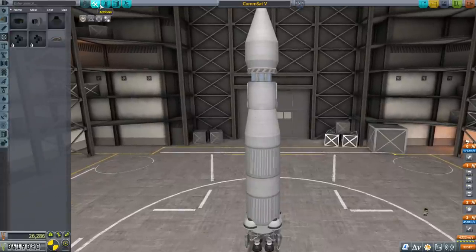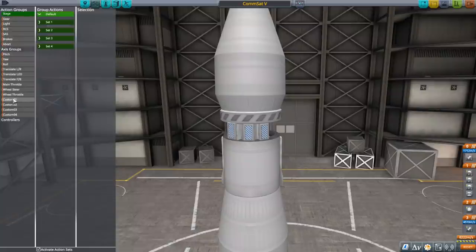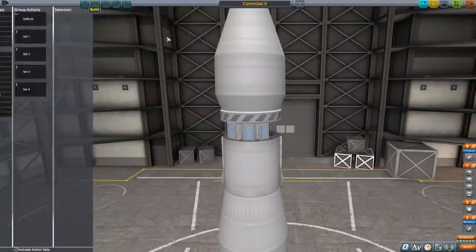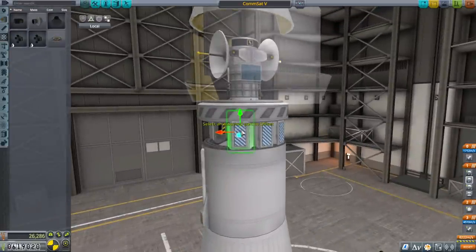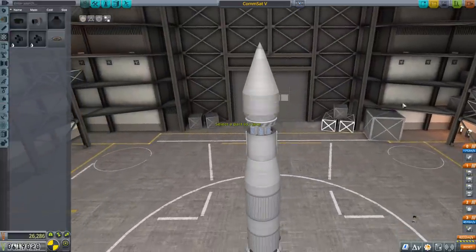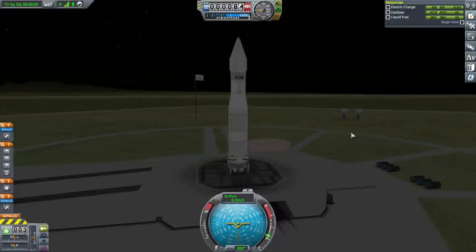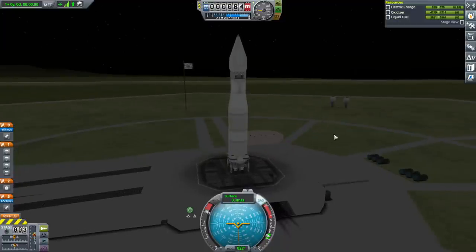For now we don't have action groups — we have the axis action groups but not the regular action groups. So I'm not going to set the parachutes to anything just yet. Let's go — throttle up, SAS on, and launch.